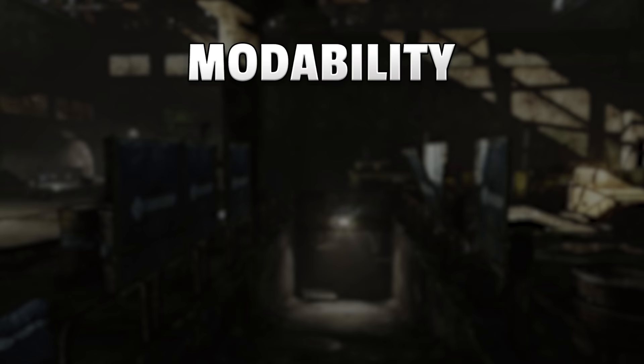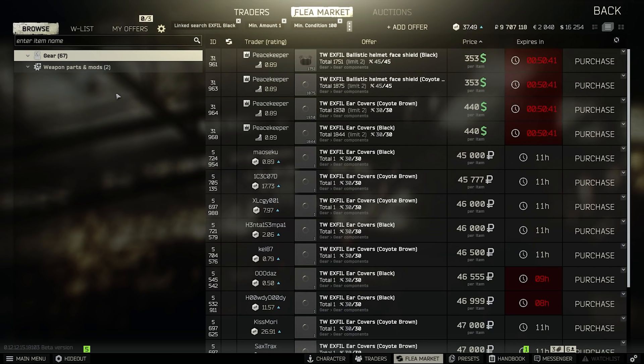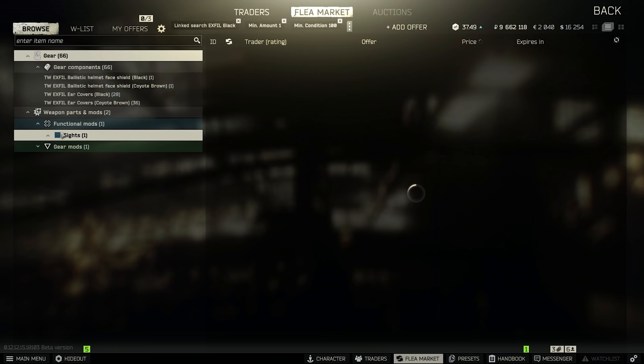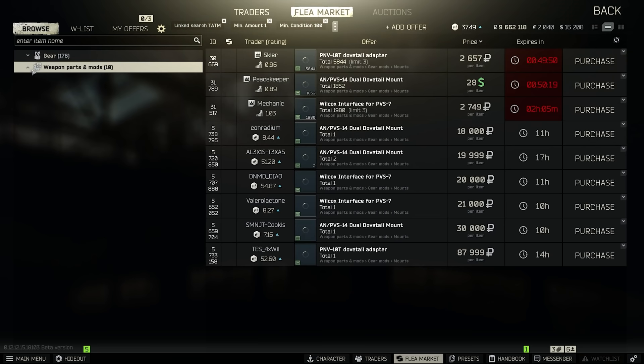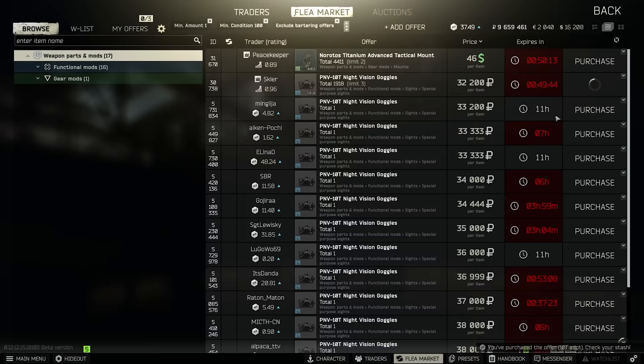Which brings us to the next topic: modability. With many helmets, you can put on a lot of different things — night sights, visors, ear protections, jaw protectors, and so on. To see which mods you can use, the easiest way is probably to check the wiki. You can also use the linked search in-game, but depending on what you're looking for, it might not be tradeable on the flea market, and if it's not available with traders, it will not appear on your screen — even though you will technically be able to use it. So the safest way is to use the wiki if you really want to know what you can put on your helmet.